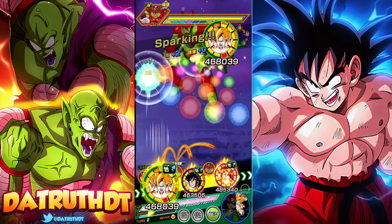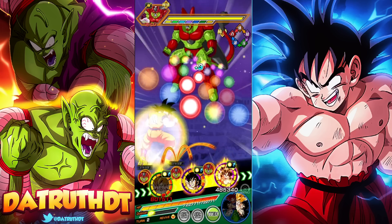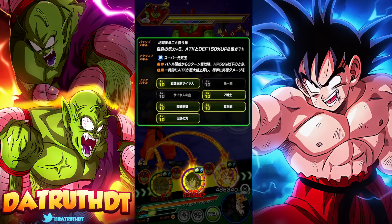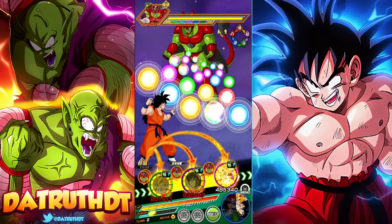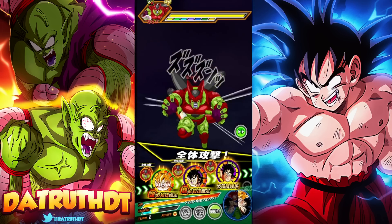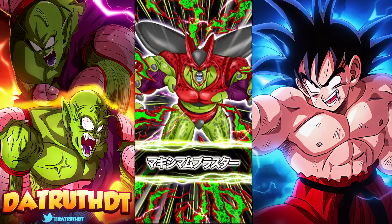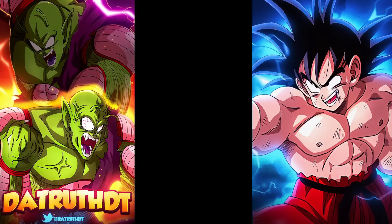Goku is going to be able to get his stack, though we'll be shy of getting Spirit Bomb Goku his 18 ki. I don't think the physical Cell Max is really going to be too capable of damaging us. Funny enough, the two links we don't have activated — All in the Family and Saiyan Lineage — are both very good. Goku is going to be good for this fight; he's an INT character.